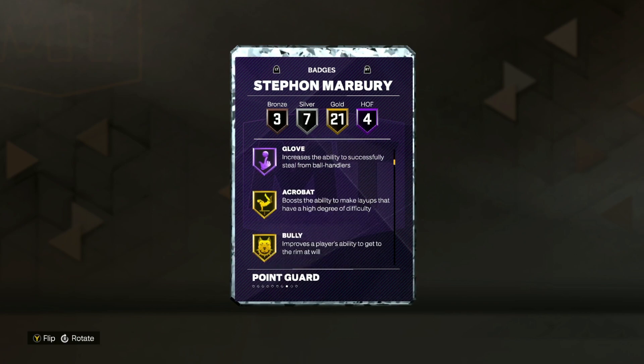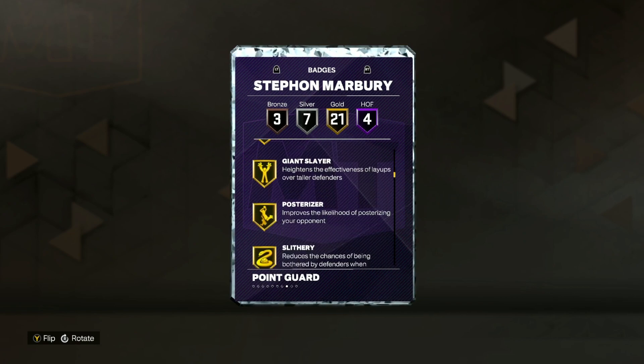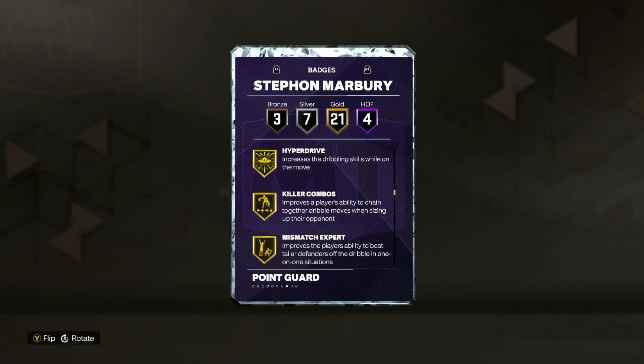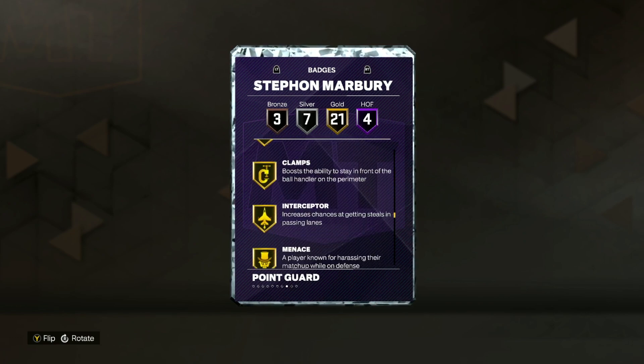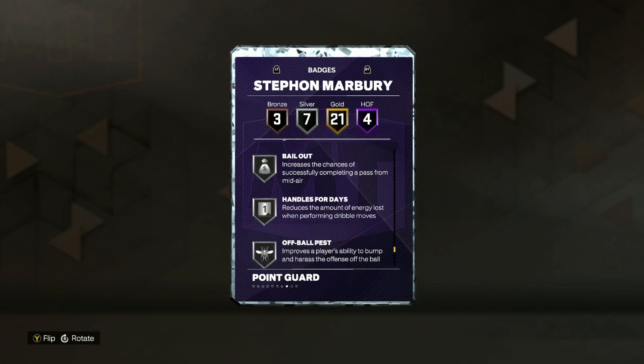Talking about the gold badges, he's got 21, including Bully, Fields Finisher, Giant Slayer, Ankle Breaker, Hyper Drive, Killer Combos, Post Playmaker, Unpluckable, Clamps, Interceptor, Menace, and Pogo Stick. He also has seven on Silver as well.